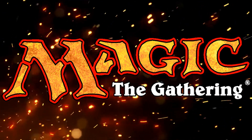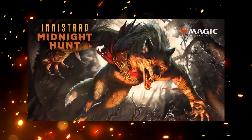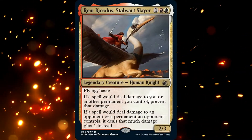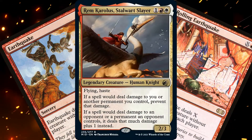Welcome once again to Musings by Daemon. As I stated in a previous video, my local game store is running a Midnight Hunt Commander League. We have to pick a new commander from either the regular set or the commander pre-cons, and the deck has to be under $100. When it came turn for me to pick, I went with Rem Carlos, Stalwart Slayer. I decided that Earthquake Tribal would be a lot of fun to build, so that's what I went with.